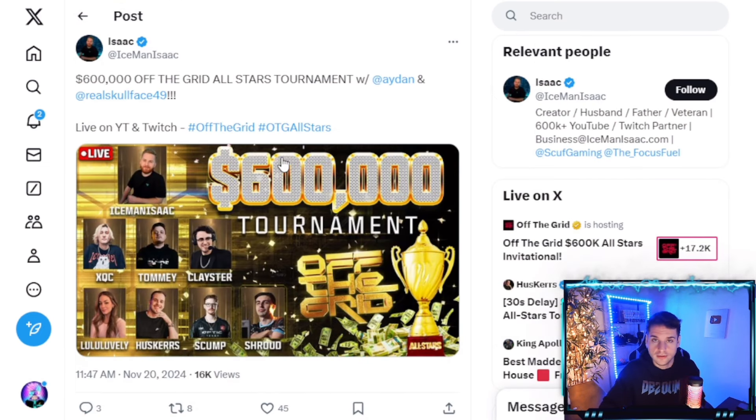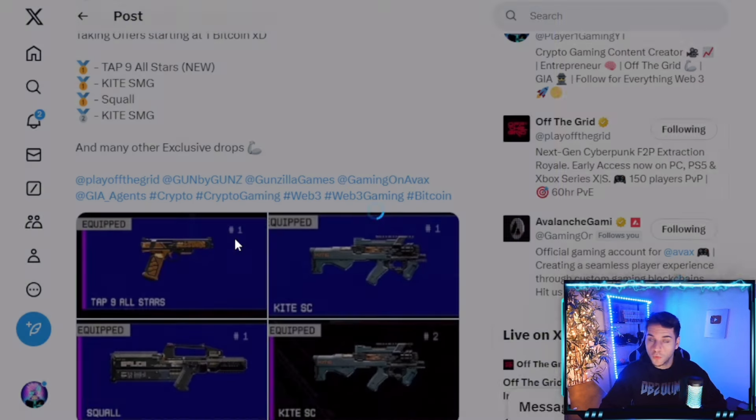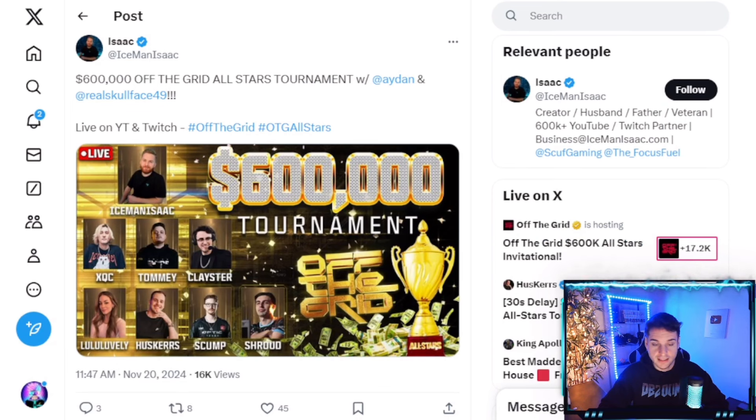It's literally $600,000 on the line and there are a lot of big streamers involved. If you connect your Twitch account and your Off The Grid account together, you can get an exclusive NFT drop — a bandana, an all-star tank top, and a Tap Nine. It costs 30 minutes of watching for the bandana, 60 minutes for the tank top, and 90 minutes for the Tap Nine. I was lucky enough to snag the number one Tap Nine All-Star serial number for PS5.